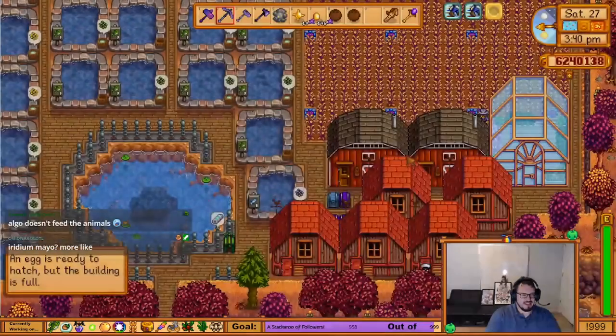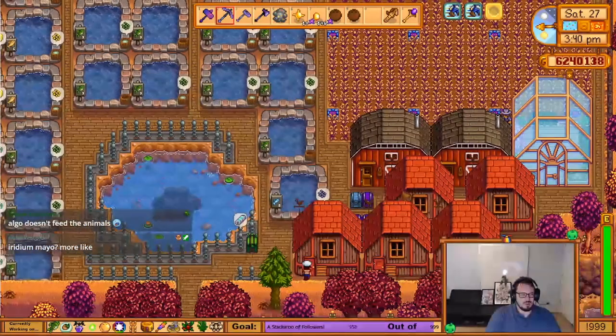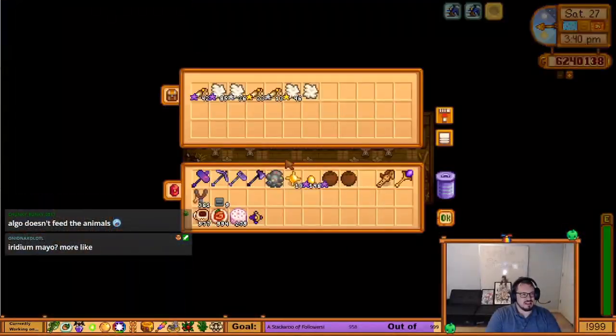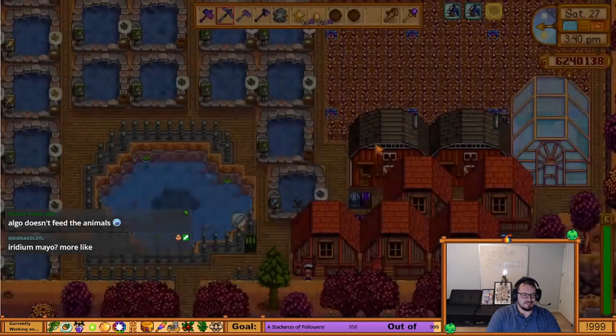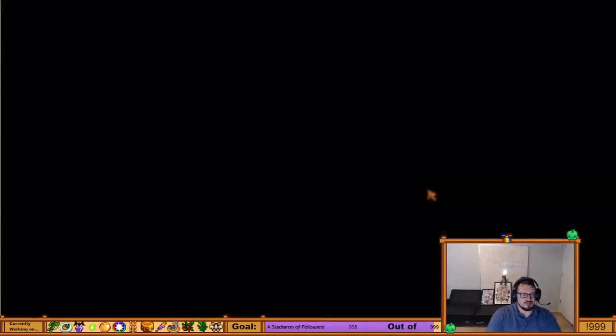These are my rabbits. I use the rabbits because there's a quest for gifting 50 loved gifts in a week, and rabbit's feet are perfect for that. So I just let them accumulate and use them when I need them. Both of these buildings are full of rabbits.